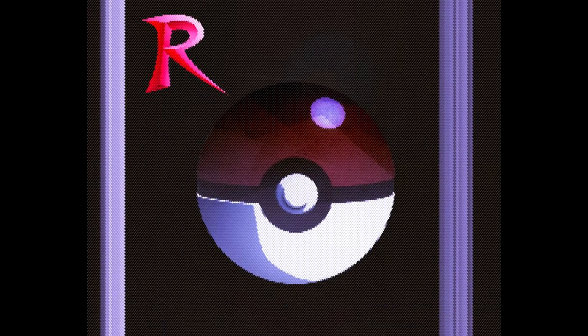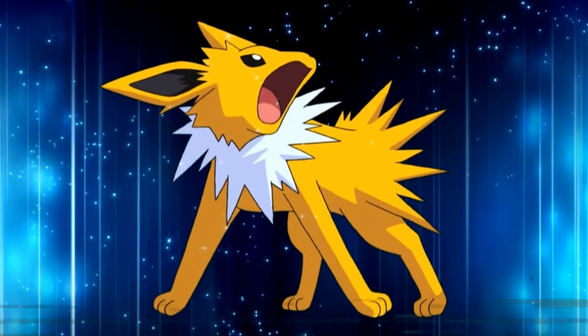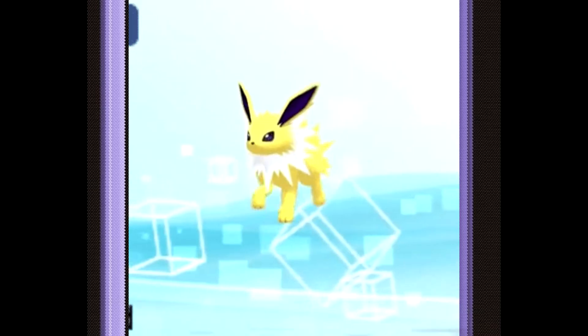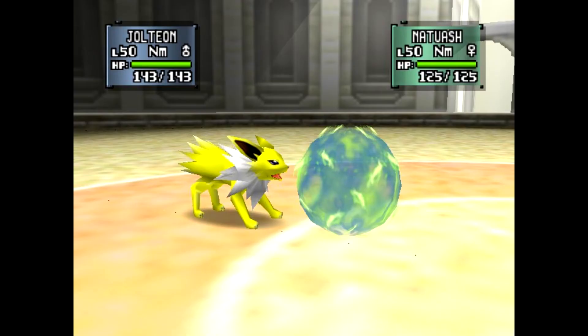Number 10. For number 10, we have Jolteon coming in and claiming the spot. The reason why I put Jolteon in the number 10 spot is because of its design and its competitive usage. Jolteon aesthetically looks freaking sick, plus it's fun to evolve since it's an OG Eevee-lution. All you have to do is use a Thunder Stun to evolve Eevee, and bam, you have a Jolteon. I feel like every Gen 1er had a Jolteon on the team since it was fast and hard-hitting to an extent back in Generation 1.